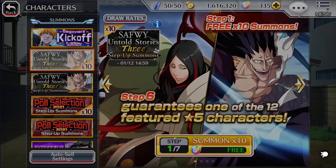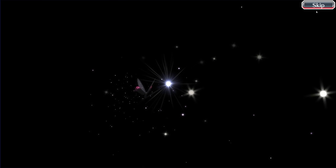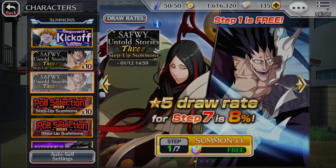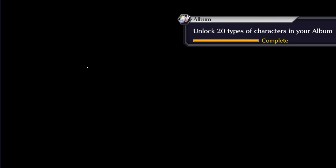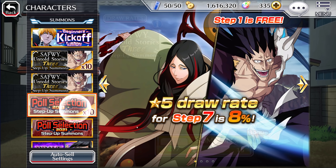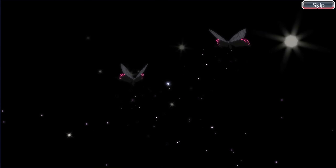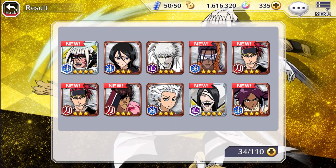The two banners you want to summon on are the Pulse Selection banner and also the Spirits Are For Everyone banner. Both of these banners include some of the best characters available in the game right now within the last year or so. Pulse Selection includes premium and seasonal characters — more common going forward but still very good value. The Spirits Are For Everyone banner includes novel characters that are somewhat more rare than the average premium and seasonal character.